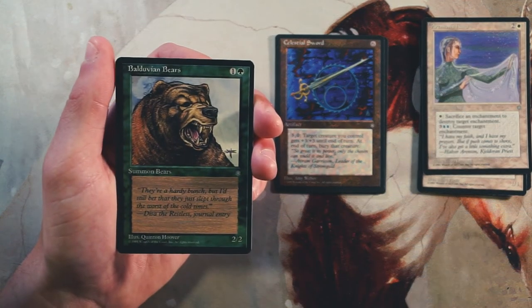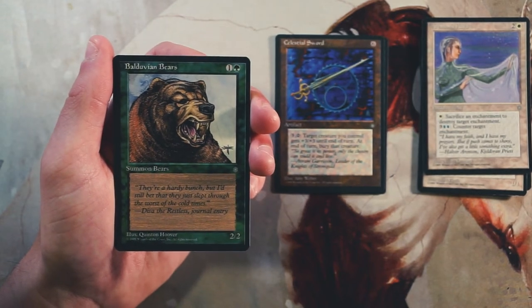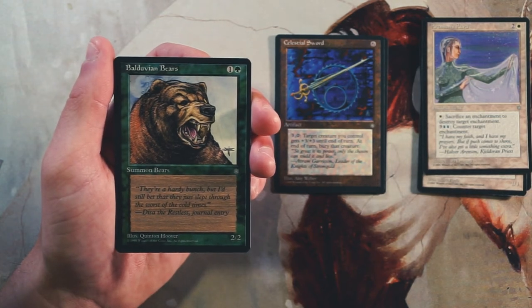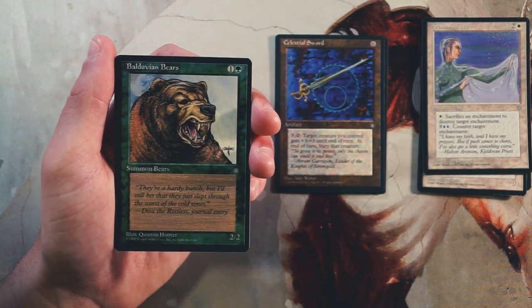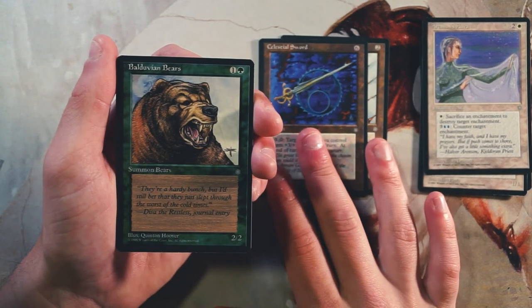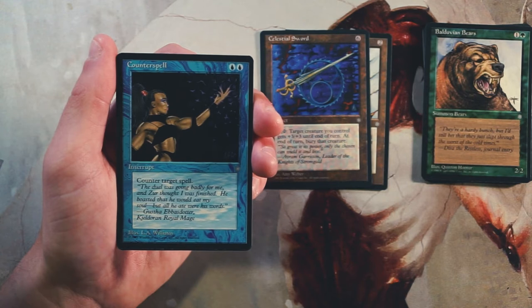Balduvian Bears is a 2/2 for one and a green — a vanilla creature, the classic Grizzly Bear card. Honestly not bad though. It's a 2/2 for two, and back in the days when creatures were not the best in terms of CMC to power and toughness ratio, this is actually pretty on par and pretty good. Not the most amazing or exciting thing in the world, but it's actually not bad. I don't think it's better than the cards we've got, but it's fine — it's just a bear.